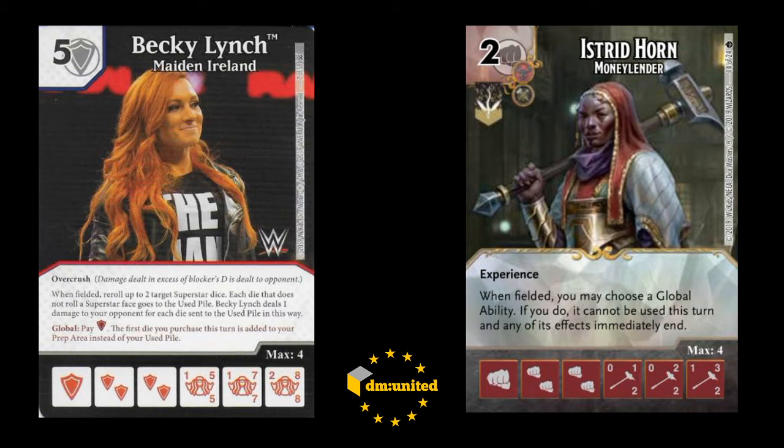You can kind of do this crazy turn three combo thing with Atlantis, the actual action itself, where if you buy it you can shove everything into the prep area turn two, and then roll everything turn three, buy Becky, buy Istrid, and kind of swing on turn four. So yeah, that was kind of what we were messing around with. This was several months ago - who knows when, but a long time ago.